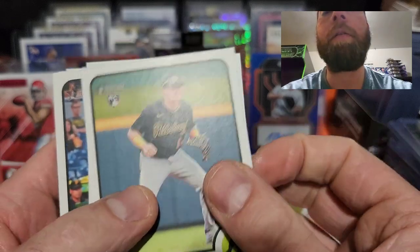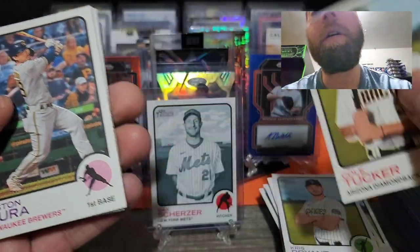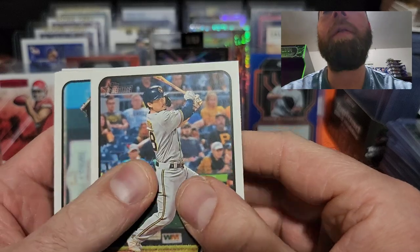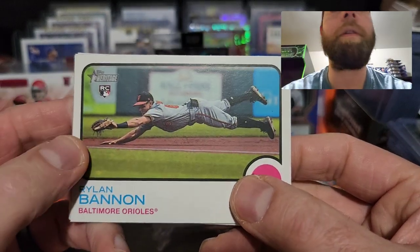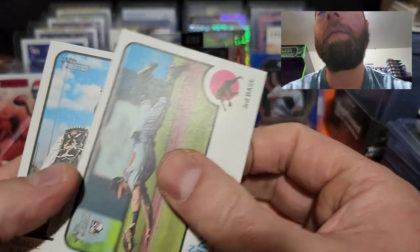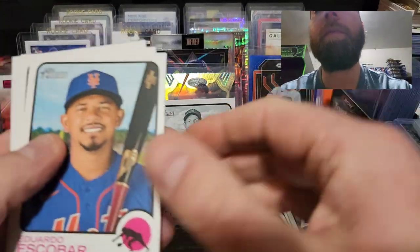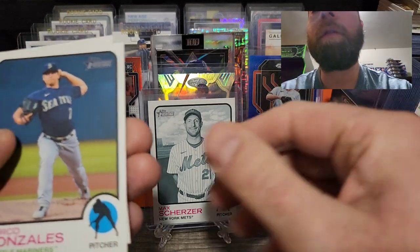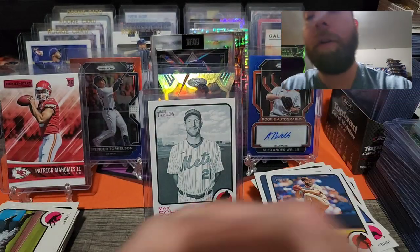Next pack up. Diego Castillo rookie card, Cole Tucker, Keston Hiura, Rylan Bannon rookie card — that's a cool looking shot. Wade Miley, Eduardo Escobar, Brian Anderson, Marco Gonzalez, and Jake Arrieta to end that pack. We have three packs left and one more sparkle to get.